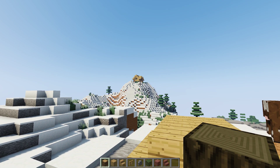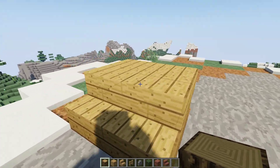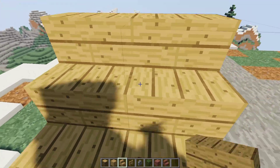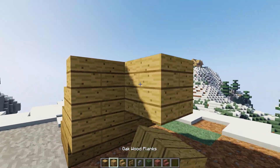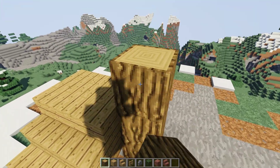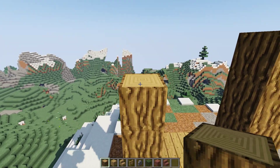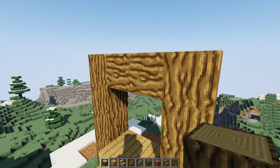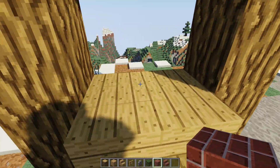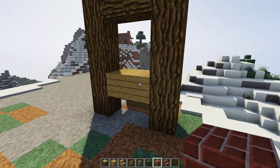The first step is to build the staircase up to the door. Take some oak stairs, put two, then put two upside down, then two just like this. Take some oak planks and put two of them. Get your oak wood logs and go one, two, three, four, five, then go on the other side two, and once you do that take them across. We'll put in the doors later.